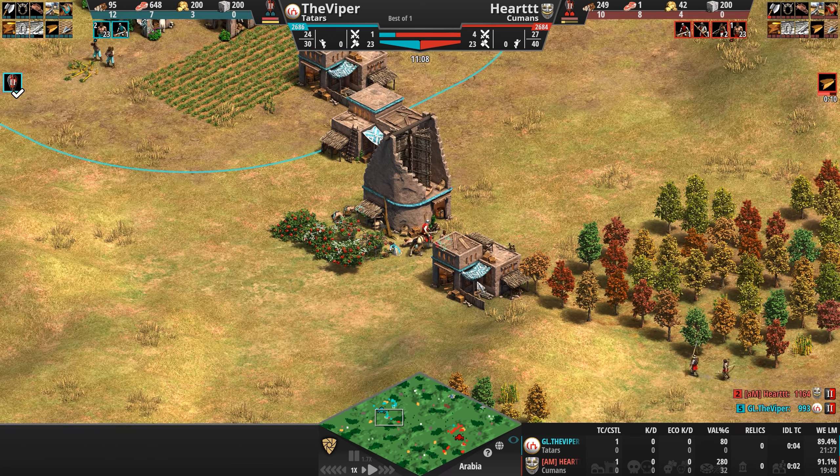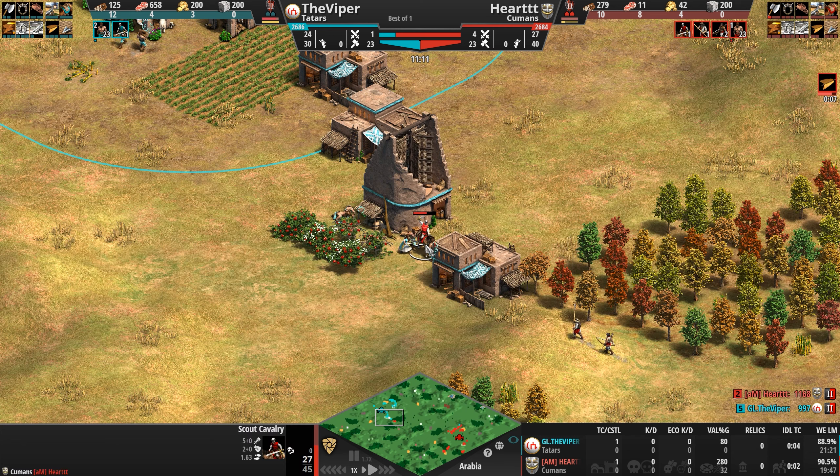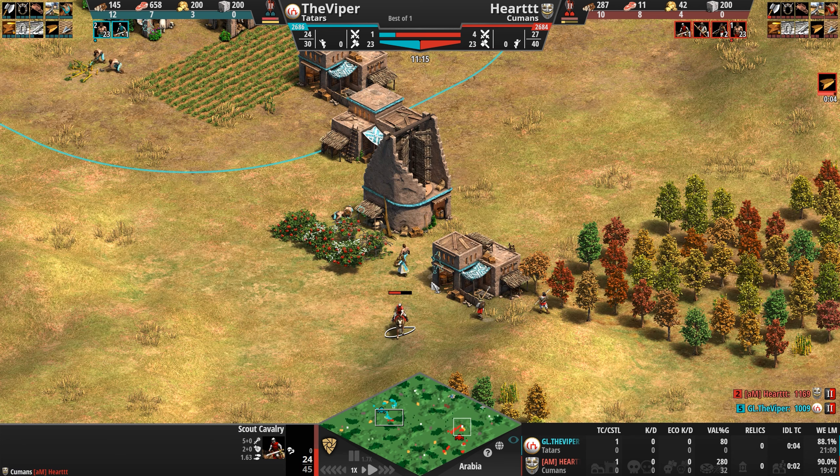A little bit of food waste from the Cuman pressure is nothing — but wait, what is going on with that moonwalking archer? Does this happen in any other RTS game? Does a zergling run backwards?